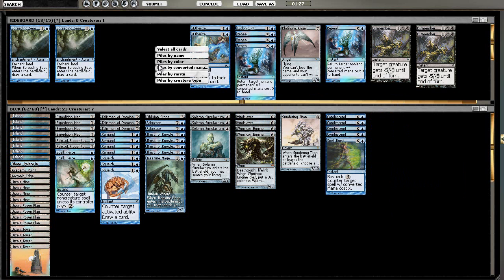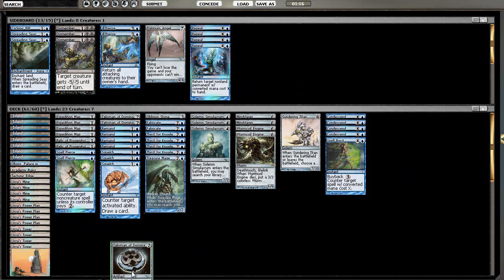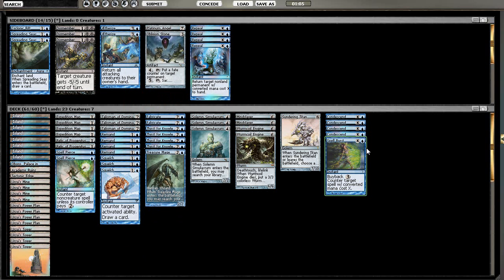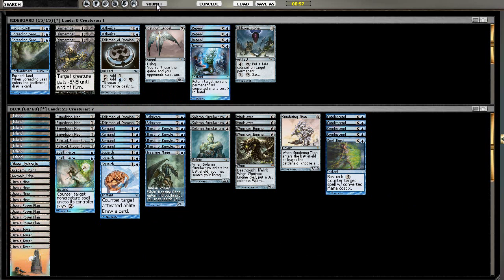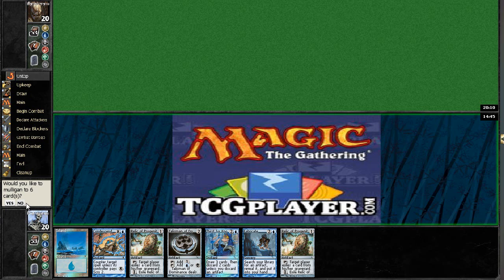I'm going to cut Cyclonic Rift because he doesn't really have things to bounce. Same thing with Repeal — so I cut all the Repeals. That opens up some slots, bringing me to 62. He might bring in Stony Silence, and he also has Spell Snare. It's possible I'd like to cut a Talisman. Worm Coil is solid enough. I think Oblivion Stone actually gets cut. I'll cut one Talisman and try that. This looks solid, but Stony Silence will be a problem with no Repeals. This deck is not nearly as weak to Stony Silence as Green-Red Tron.